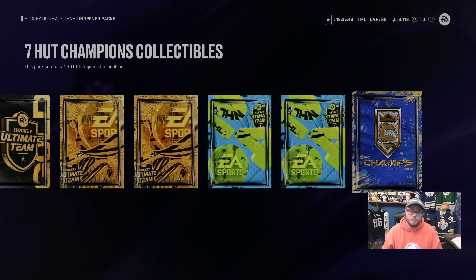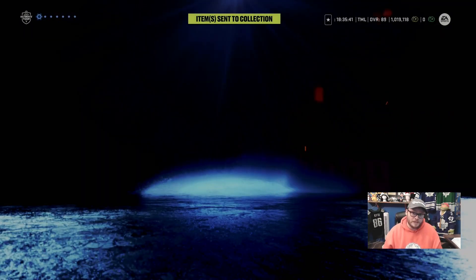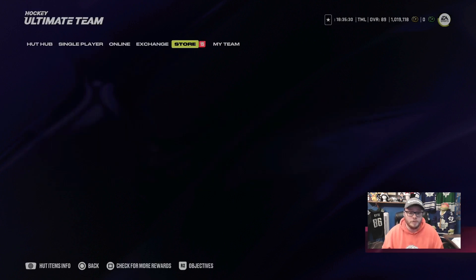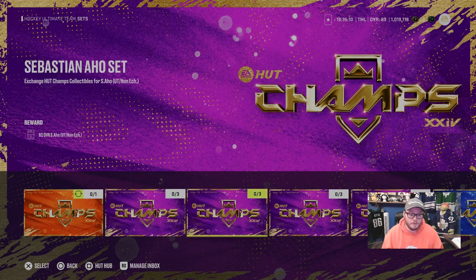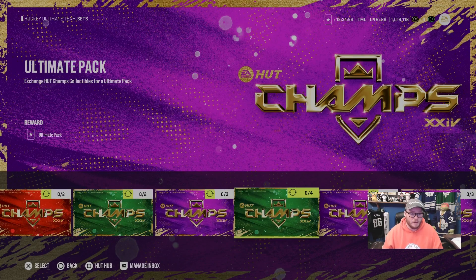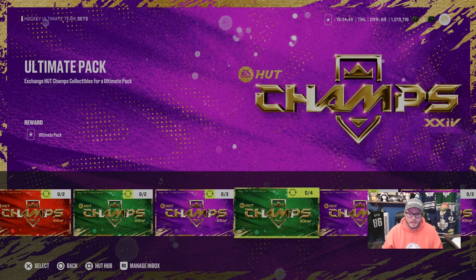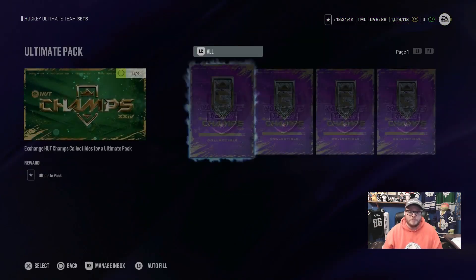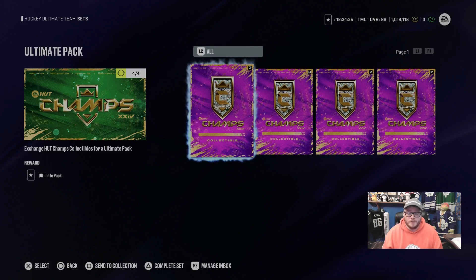I have seven collectibles, but in Division 2 I finished my Tier 3 rewards, so I actually have eight. If I was trying to work on Team Builders or Mario, Gretzky, or Lemieux, I would do Mega Player Packs — but Mario and Gretzky are cheaper on the Auction House right now. I'm going after Ultimate Packs. The Ultimate Pack has 20 cards, all 80-plus, instead of the Ultimate Choice Pack which has 15 cards. I'd rather have more 80-plus cards and hope for better pulls heading into Team of the Year.